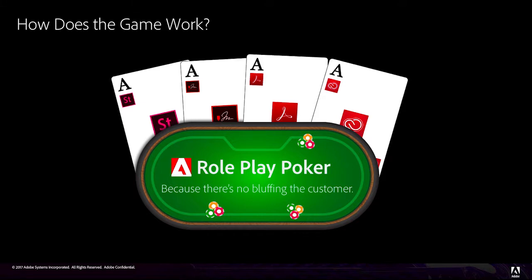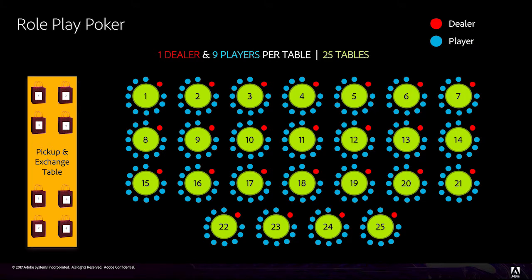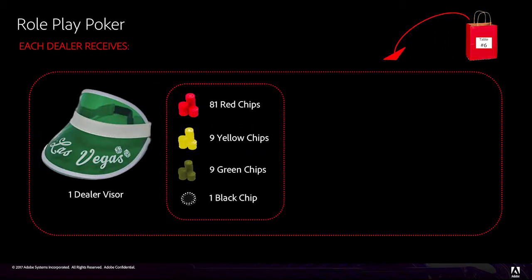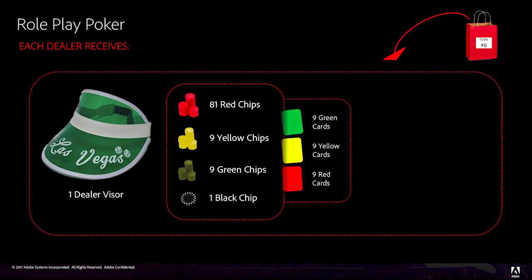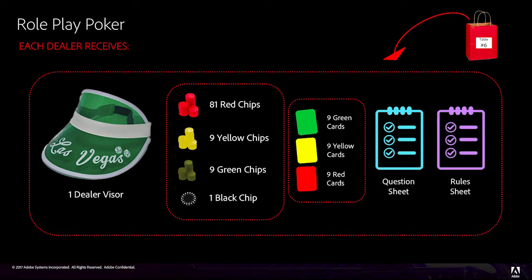Now that you know when the games are happening and whom we'll be playing, let's talk about the gameplay itself. Roleplay Poker is played on 25 numbered tables. Each table has one dealer and nine players. The pick-up and exchange table is where dealers gather their gaming materials and report their table's winnings, and where players exchange their game chips for prizes. Upon arriving into the breakout room, dealers should go to the pick-up and exchange table to receive their numbered gift bag, which contains a dealer visor, red, yellow, green, and black chips, red, yellow, and green cards, a list of questions for the table, and a cheat sheet of the game rules.